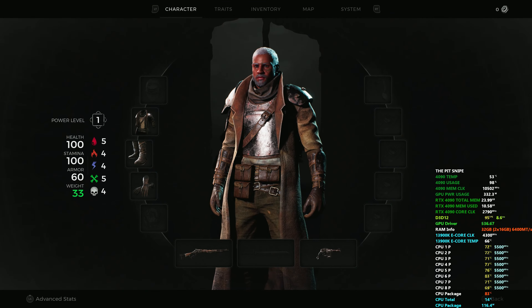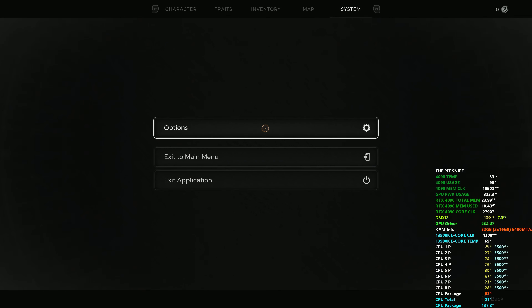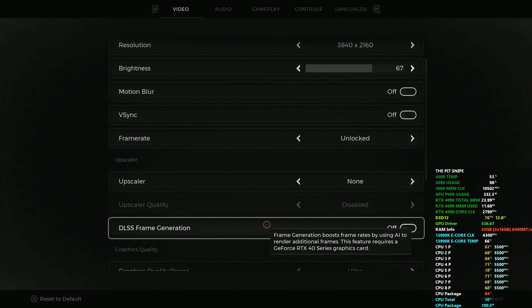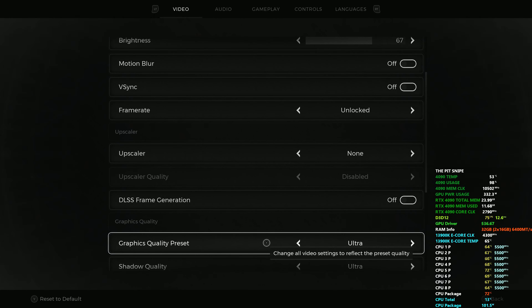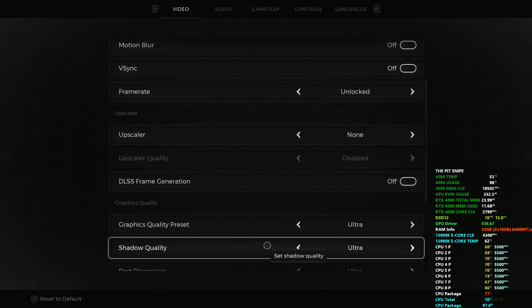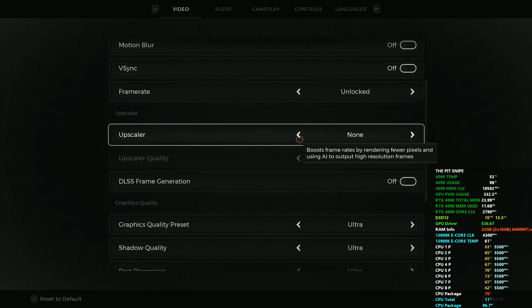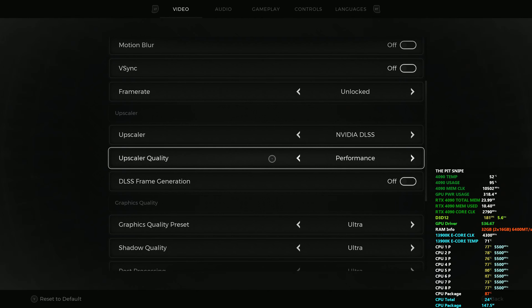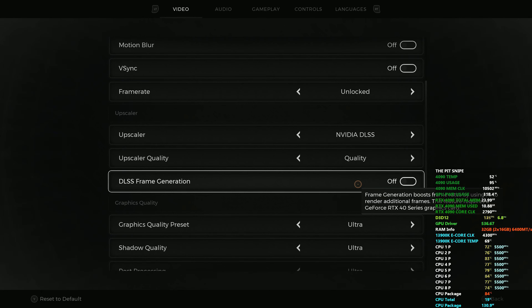Let's jump into the settings. We're gonna do native 4K first — all the same settings. Actually I'll combine those videos, just put a pop-up, but it does have FSR and Intel XeSS. Alright, so we're gonna use DLSS and put the performance upscaler to quality. Frame generation we'll leave off for now to see what we get — easy day, there's gonna be some combinations here.